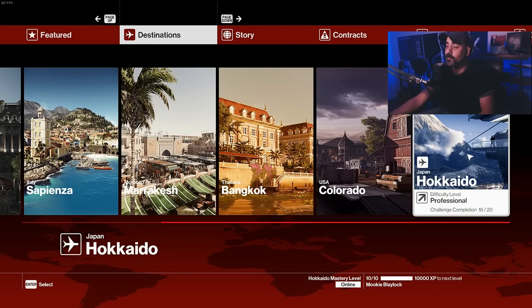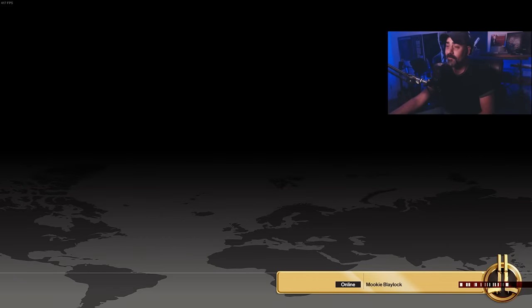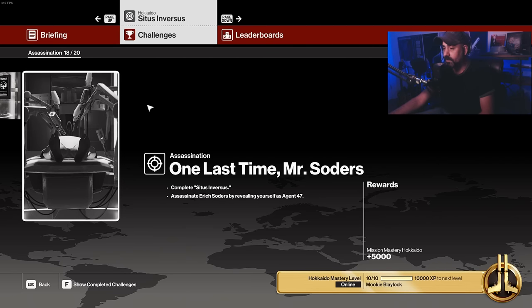Let's do some more - unfortunately doing more today is going to make me sad face because we only have two more for Hokkaido. Let's take a look at them: this one, 'Not Human Error' - assassinate Soders by performing the surgery yourself, and this one, 'One Last Time Mr. Soders' - assassinate soldiers by revealing yourself as Agent 47, exposing yourself. Unfortunately this one does require the use of specific clothes.